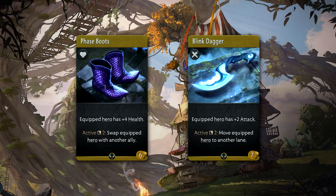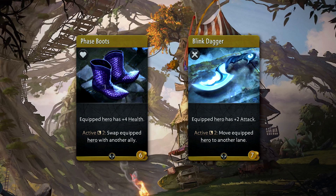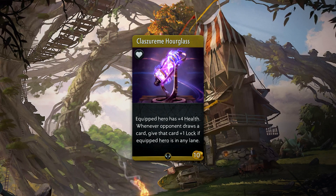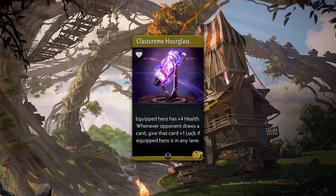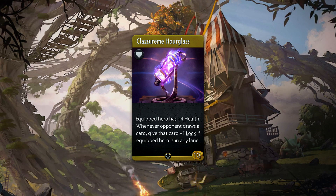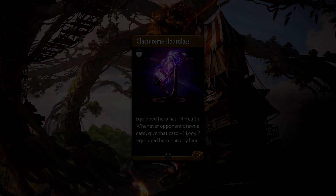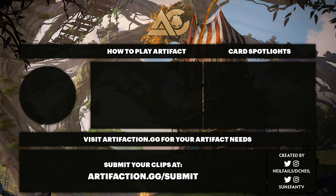The usual items you would expect on Bristle include Phase Boots to reposition himself, and Blink Dagger so he doesn't get stuck in a lane too long. Another really good item for any tanky hero is the Claserim Hourglass — if the enemy is going to ignore a hero, you might as well punish them, and what better way to do that than locking their cards.